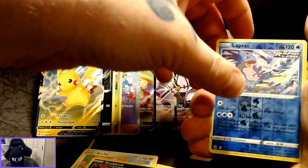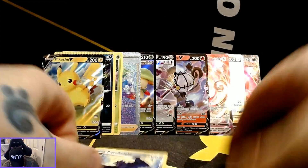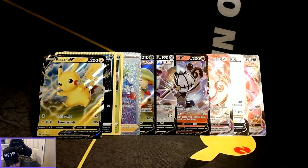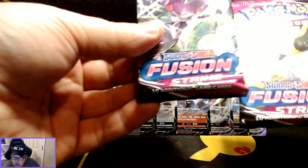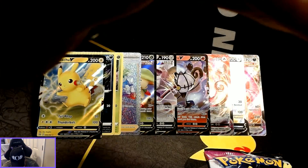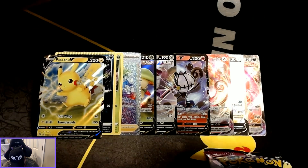Okay, Lapras is a reverse holo with Corbinite — non-holographic rare for that pack. The last two packs out of this booster, so we'll see what we can get.